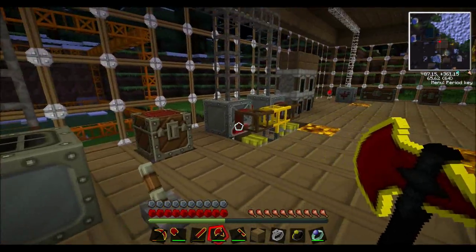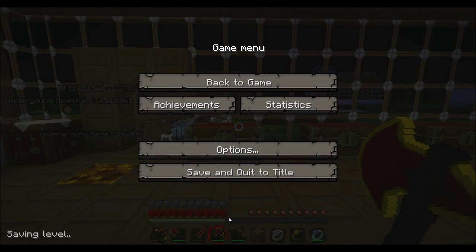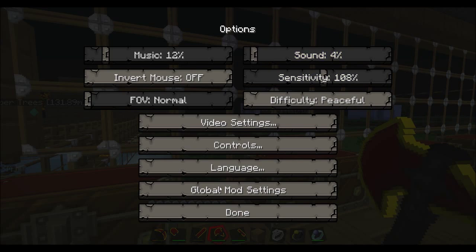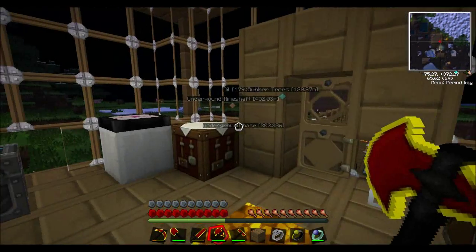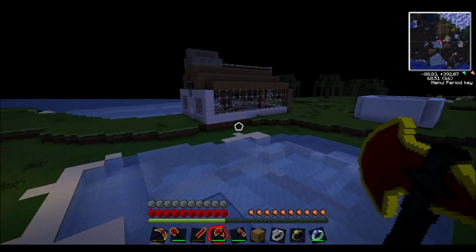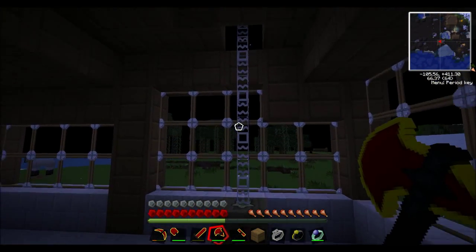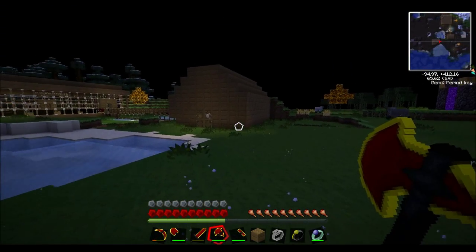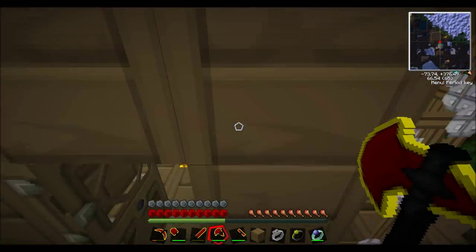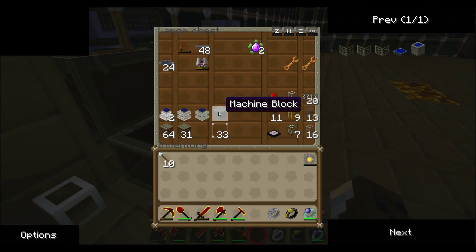Otherwise the machines will explode. With the solar array over here, before power can go into any machines from the MFE, it needs to go from the MFE into a low voltage transformer and then out into a machine. I will show you what happens to machines if the power isn't transformed down — I'm going to do a working demonstration.